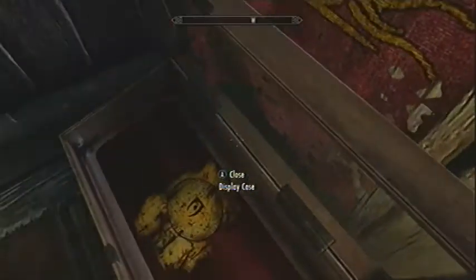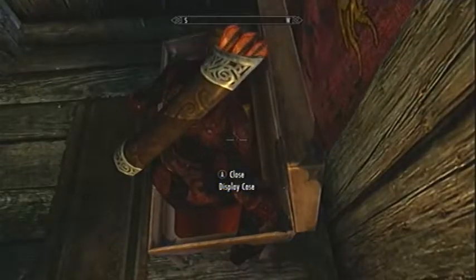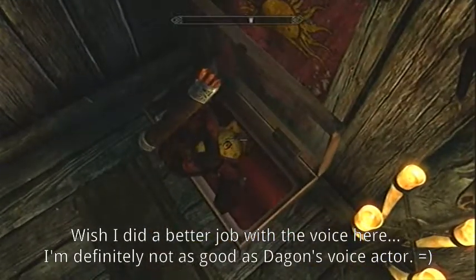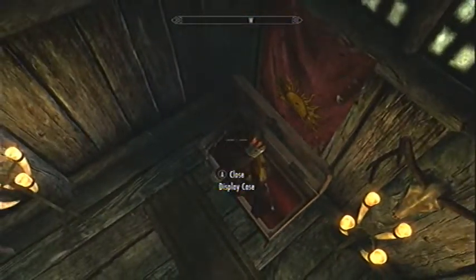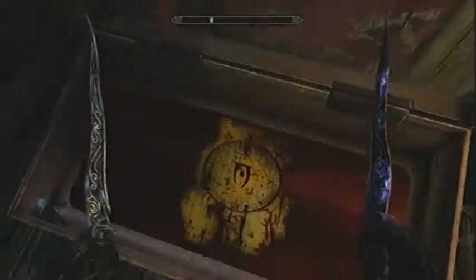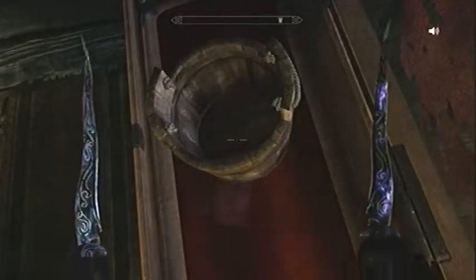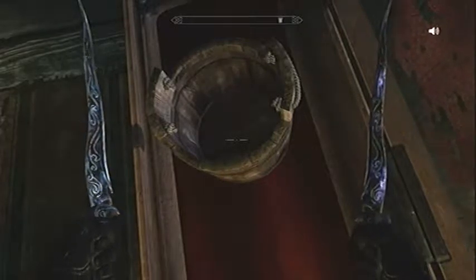We need to shred this evil tome. 'When I walk the earth again, the faithful among you shall receive your reward — to be set above all mortal men forever. As for the rest, the weak shall be winnowed, the timid shall be cast down, the mighty shall stumble at my feet and pray for mercy.' Oh my God — what the heck just happened?!